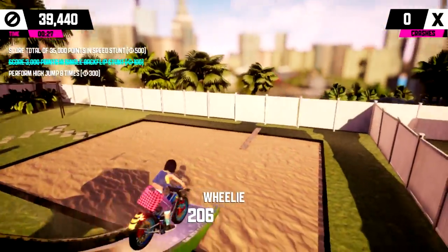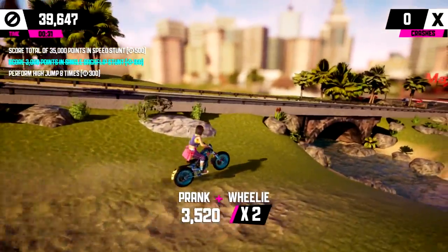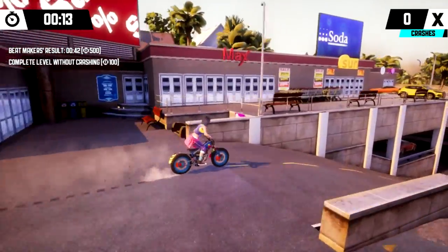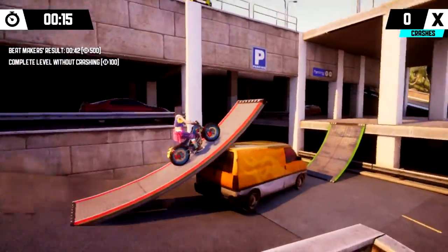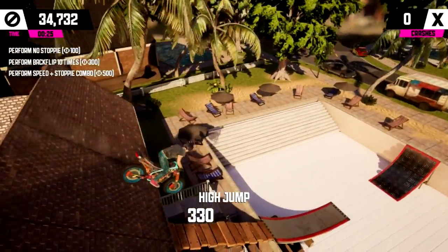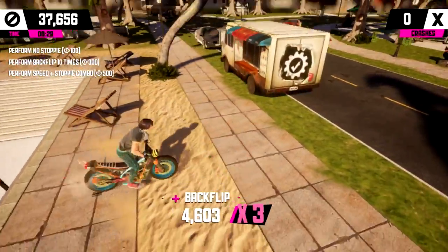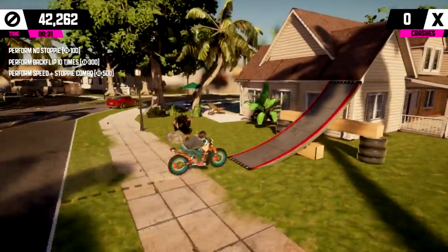In Score Attack you must achieve the highest score by travelling at high speed or pulling off wheelies and backflips. While the Time Attack levels demand that you reach the finish line in the fastest time possible. The levels also contain challenges and collectable poker chips that earn money, which can be spent on upgrades for your bike or new outfits for your character.